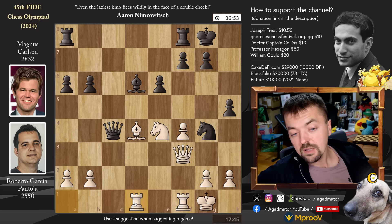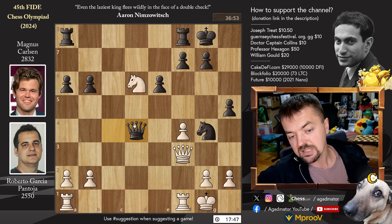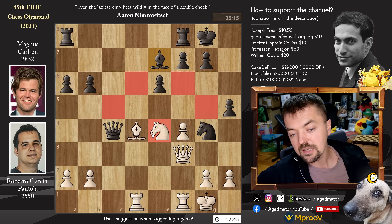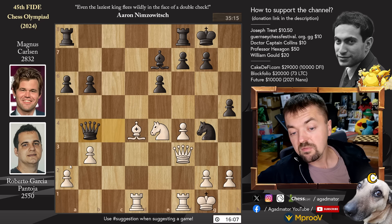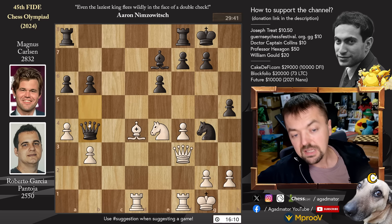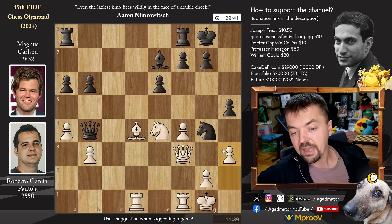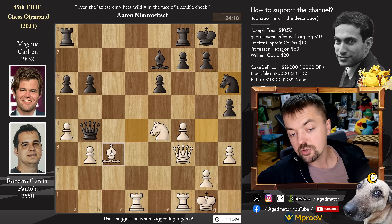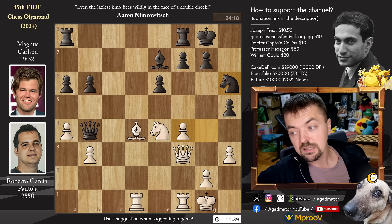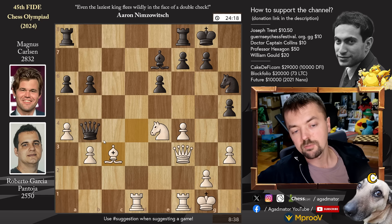Rook a to d1 and now bishop back to e7, nicely controlling the knight on e4. If you capture the bishop, Magnus just captures on d4 with check and you also lose the knight on d6 — that's why rook a to d1 and bishop back to e7. Pawn to b3, queen to b5, pawn to a4 chasing away the queen. Queen to b4 by Magnus, pawn to h3 kicking away the knight, knight h6, and bishop to c3. You could consider other moves like bishop to f2, or knight to g5 going after the attack, but Roberto decides to sacrifice another pawn to Magnus.